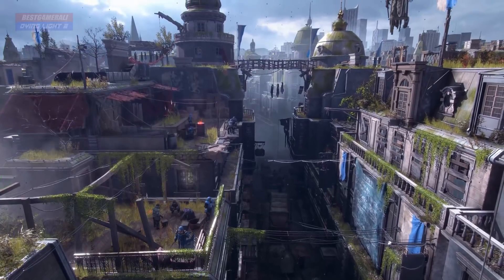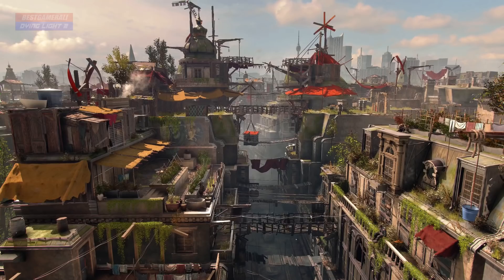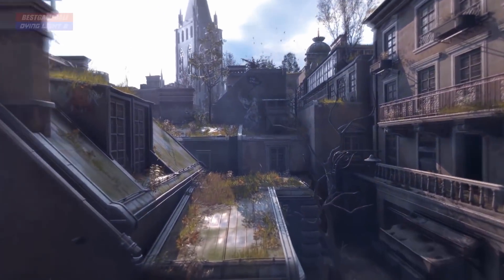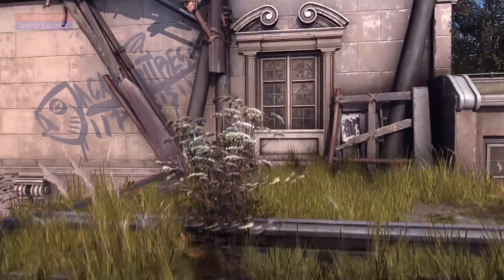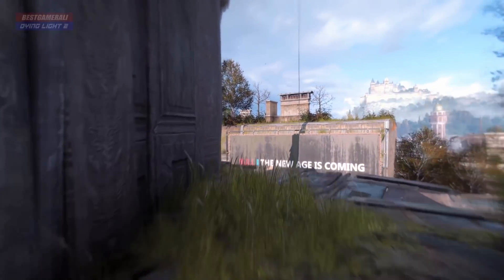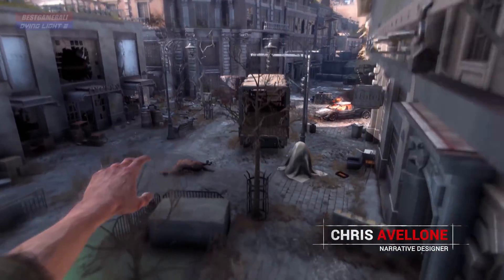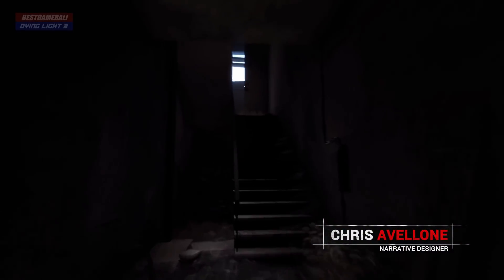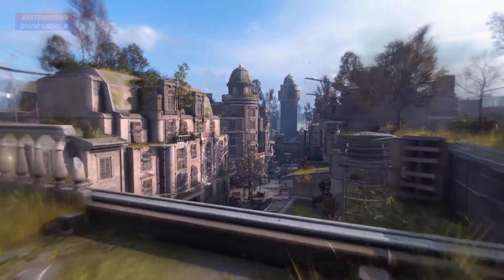Dark zones are leftover, abandoned places that have not yet been taken care of — mostly buildings, apartments, and military outposts. All of those will be dark zones. There were some people talking about electricity, and Dying Light 2 looks like it won't have electricity. I'm not sure if we'll be able to get electricity later on, but from the gameplay we looked at, there were windmills and solar panels, which makes sense because there is no electricity.